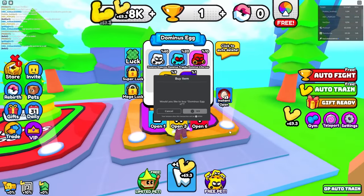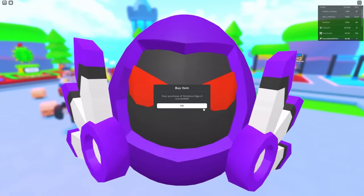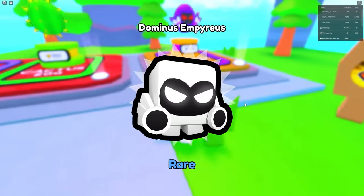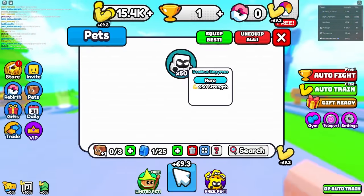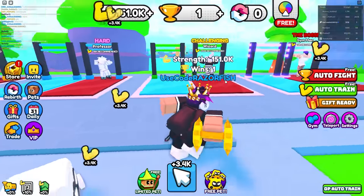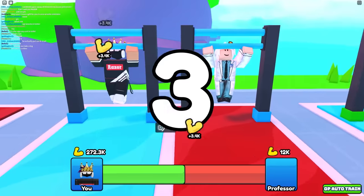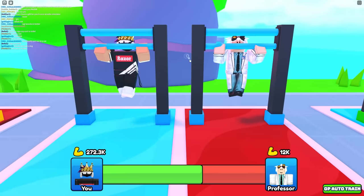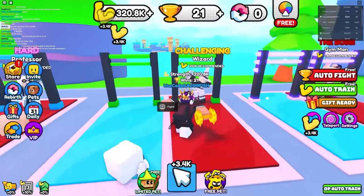There's a Dominus egg over here too — let's buy it for 150 Robux. I got a rare Dominus Imperious, and even the worst pet from that egg is a 50x multiplier. I'm already at 200,000 strength! Professor, I'm about to beat you easily with 270,000 strength. Yep, there we go — got 20 wins from him!